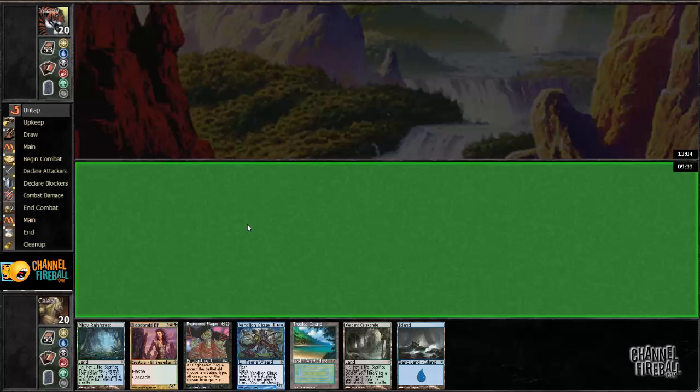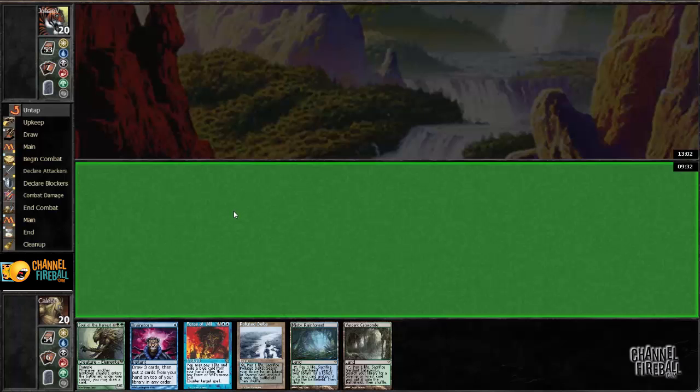We have to send this hand back — the only thing this hand beats is an Empty the Warrens. We can keep this; we're not excited about it. We don't have much to do, but if he doesn't go for it turn one we can set up a nice Brainstorm on turn two and hopefully fix our hand. If he goes for it turn one we just have to pitch the Brainstorm to Force of Will, because drawing three cards toward a blue card is miserable — if you brick you just lose the game. That's not a gamble I want to take.